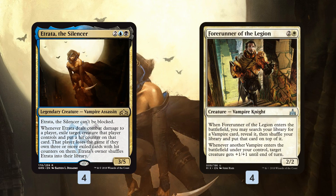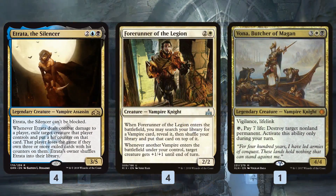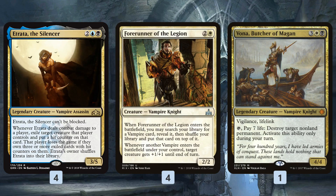Plan number one with Etrata is Forerunner of the Legion. We're not a vampire tribal deck - we have one additional vampire we'll talk about in a minute - but Forerunner lets us tutor Etrata back up. We play Etrata, hit our opponent, exile a creature, get a hit counter, then we can Forerunner to find Etrata again. The other vampire in our deck is Vona, Butcher of Magan - basically our tutorable version of Lyra Dawnbringer, a big life-linking threat that dodges Lightning Strike.